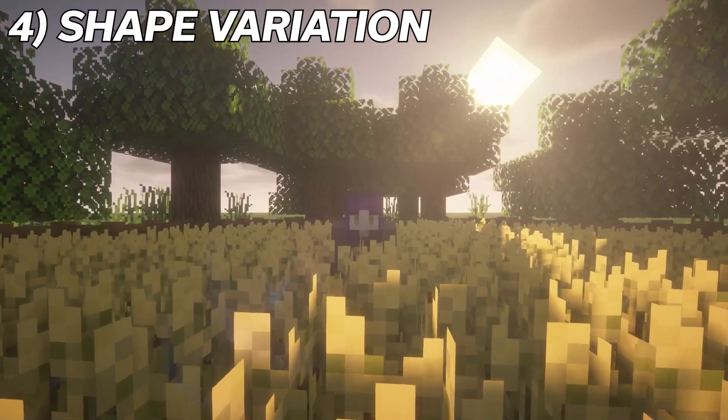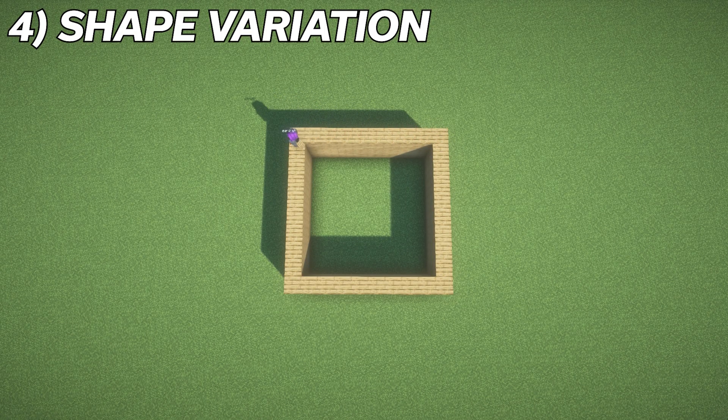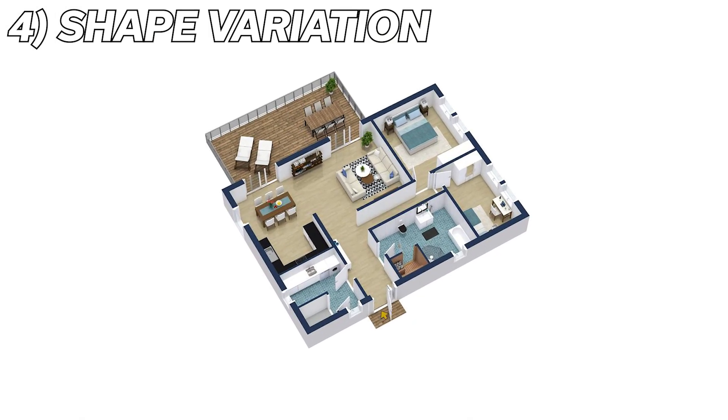Something else that you can do to make your builds a little bit better is to give them some shape variation. A house like this is alright, but just by adding an extension here and pushing a wall back there, we can make the shape much less boxy and a little bit more realistic. Houses in real life usually aren't just one square shape, so I try to avoid this when building for the most part.